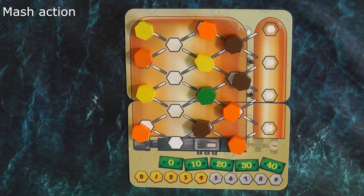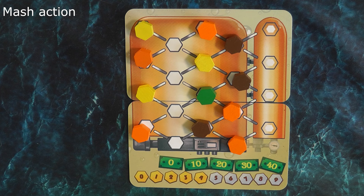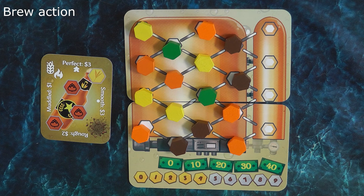The mash action allows a player to refill an empty column in their copper. The player takes the tin with any tokens in it and gives it a good shake. They then open the tin and, without looking, refill any empty spaces in their copper from bottom to top, left to right. If the tin becomes empty during the mash action, take any discarded malts and hops, add them to the tin, shake it again, and continue to refill the copper.